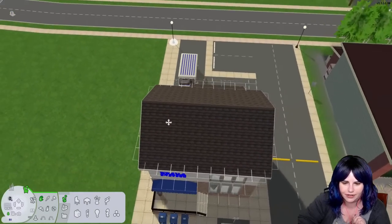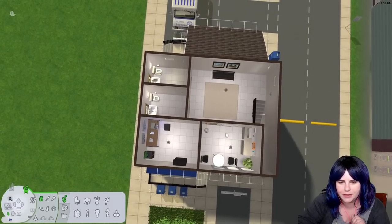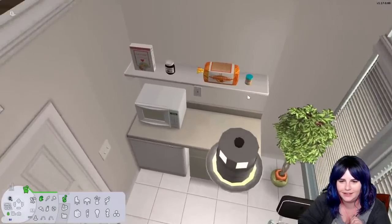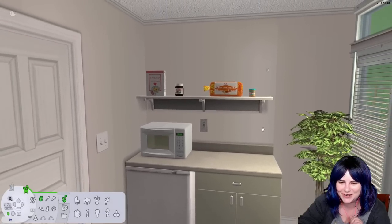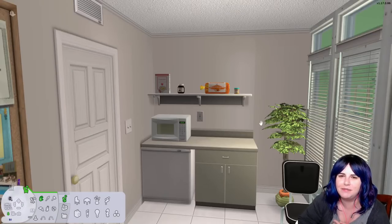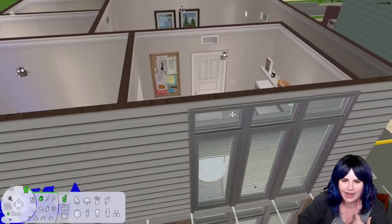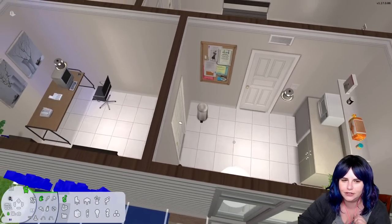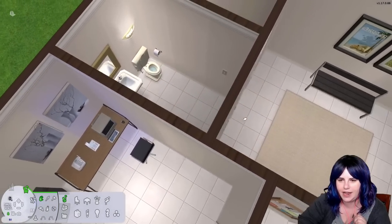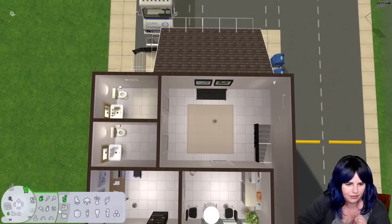Let's go inside. On the top floor I always like to do a break room in my owned businesses, so there's a little break room with food for our Sims to eat — it's not real food but it looks like somebody's eating in here. There's also a little office for Aaron, and bathrooms up here too.